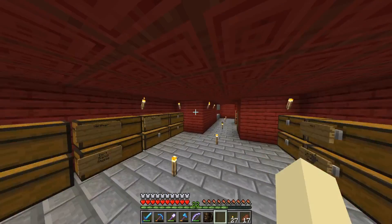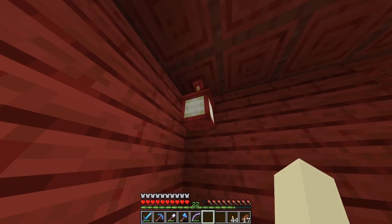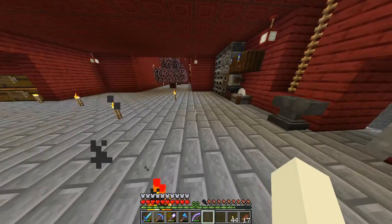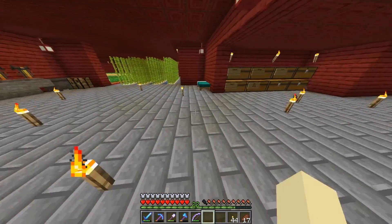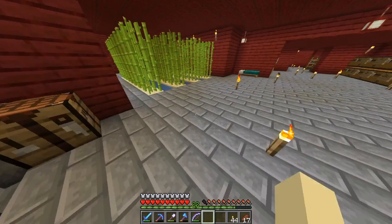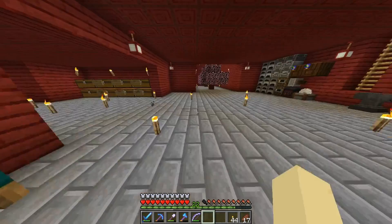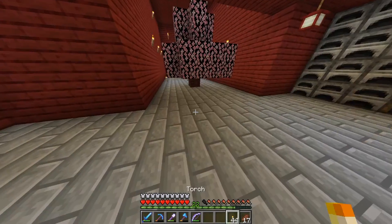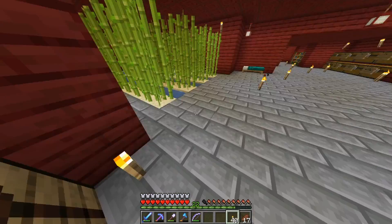We've run into a problem — these lanterns give a light level of 11 and torches give 12. But all of this is now safe; mobs cannot spawn on any of it since it's all at nine or above, which is a plus. The next problem is I ran out of materials. It takes a lot to make these bulbs, so we might just have to stick with the torch spam for now. I'll slowly work on it as time goes on.